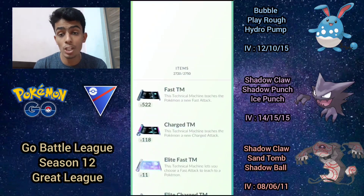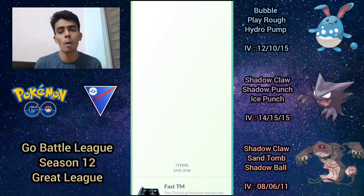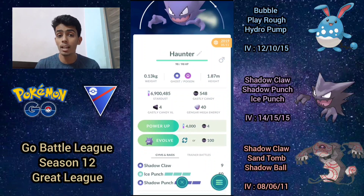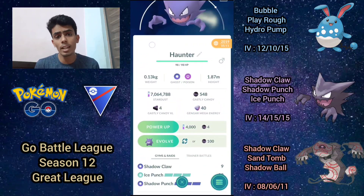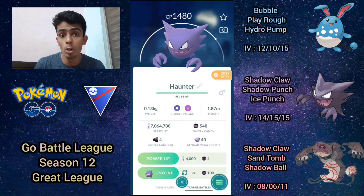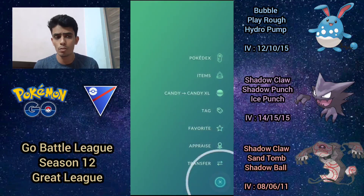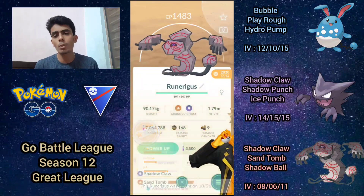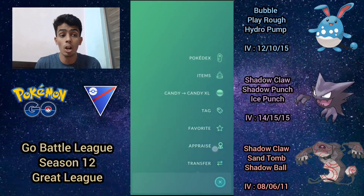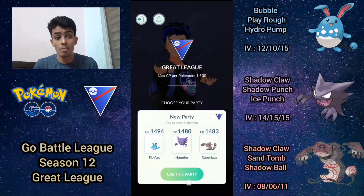Welcome back everyone — it's officially Season 12 in GO Battle League, new season meaning new dreams and new opportunities. In today's video we're going to look at a very unique double ghost line featuring the brand new ice punch Haunter along with shadow claw Runerigus in the open great league. Ice punch isn't the most useful move on Haunter, but it provides neutral coverage and super effective damage against normal types and normal flyers like Pidgeot and Noctowl.